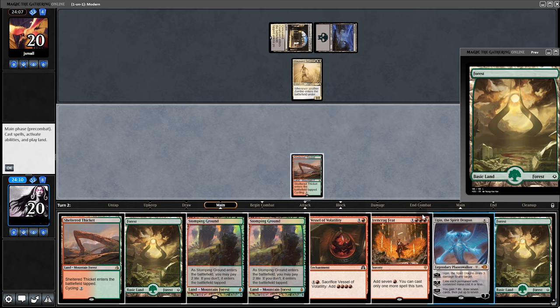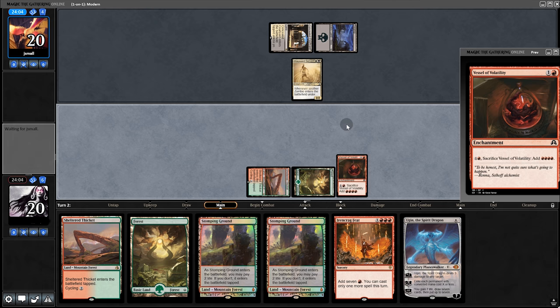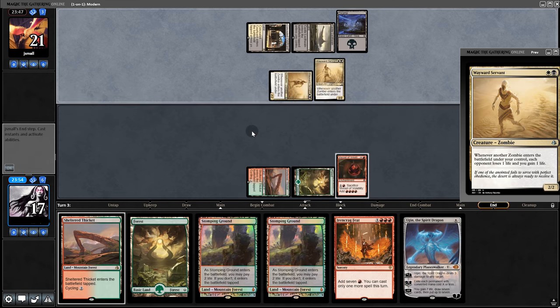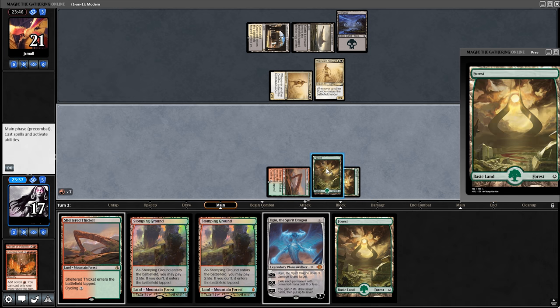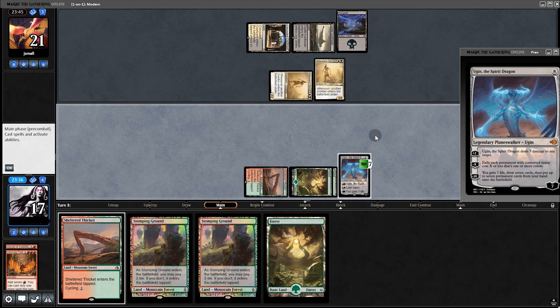Zombie dude is fine. Now play a forest and a Vessel. Back to them — another Servant. They hit us for two. And now it's time for them to die. Fire the Vessel, play the Feet. Seven mana — this is the eighth. And now a turn 3 Ugin.